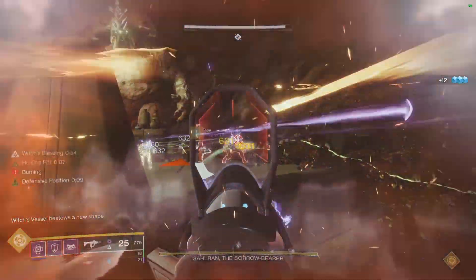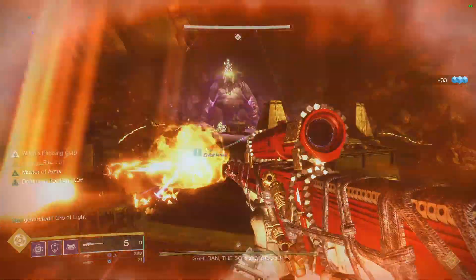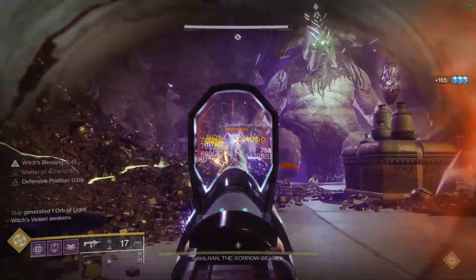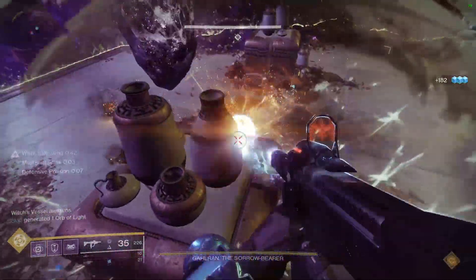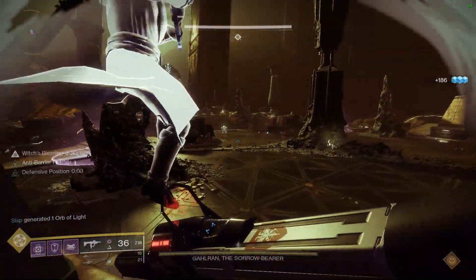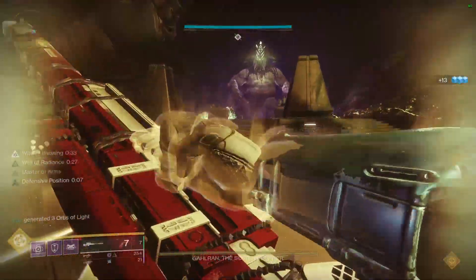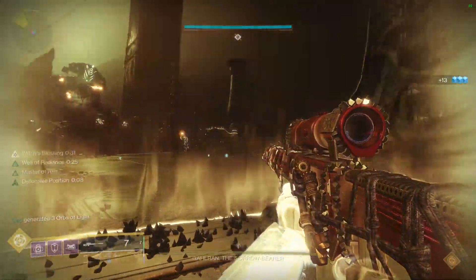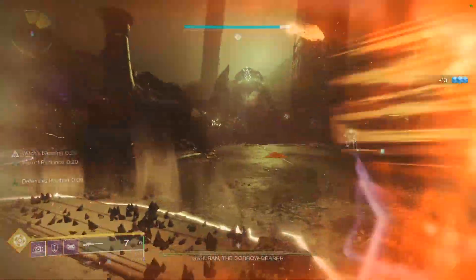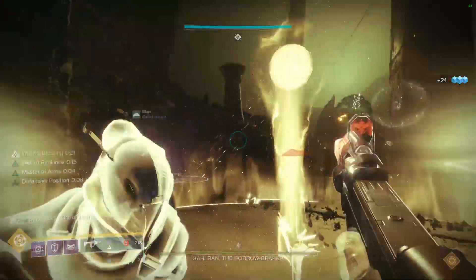If you'd rather run a Titan and Warlock setup, your damage towards Gahlran gets a boost — you're basically swapping 25% for 35% damage when you replace a well with a bubble. And if you play better on your Titan, go with that. With near-perfect optimization you can two-phase with the bubble, but if your loadouts aren't perfect, this will give you a safe three-phase, which is all the phases you have to work with. If you're running two Warlocks, your damage phases need to be pretty clean as there's less breathing room.